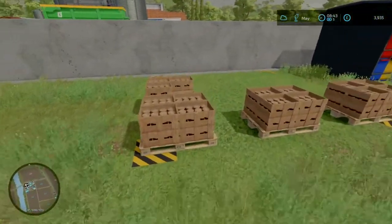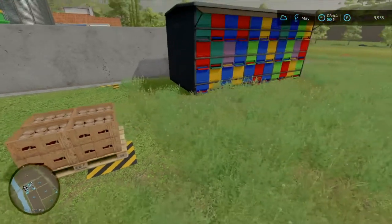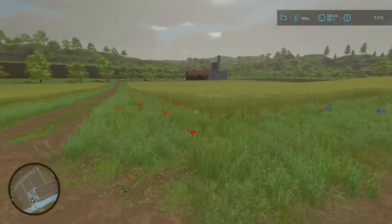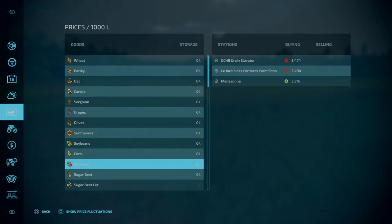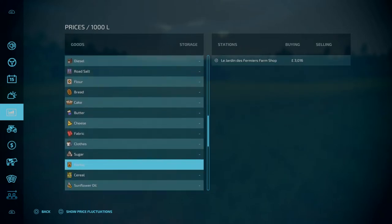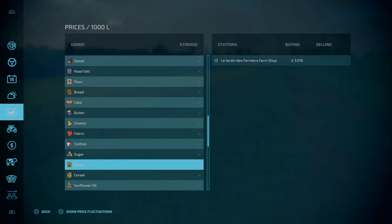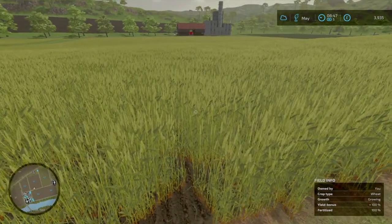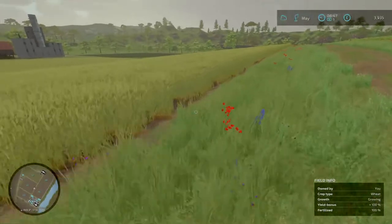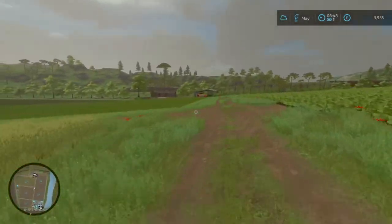If we have a look over here our honey is getting there. Still got a lot of pallets to come in - 400 liters per pallet, our bees are doing their thing. Let's check the price: 3016 pounds per thousand liters. The highest it goes is in March, we're already in May so it dropped substantially. The highest price was 3318 pounds. This is getting there - it's a hundred percent yield bonus and a hundred percent fertilizer. Happy about that.